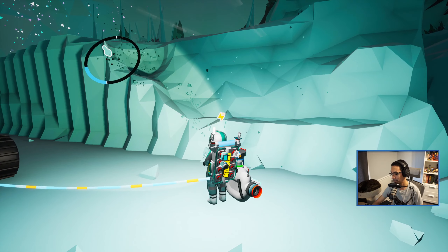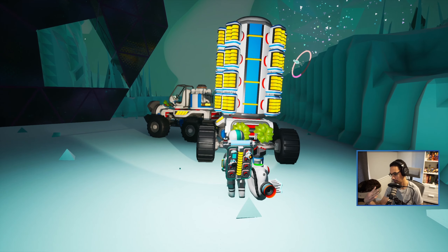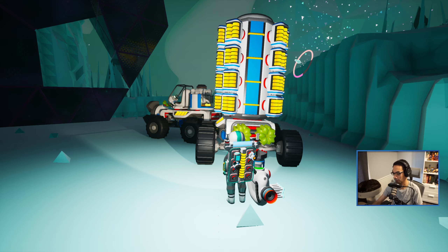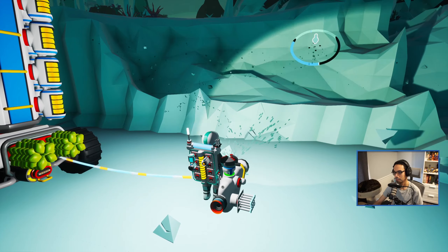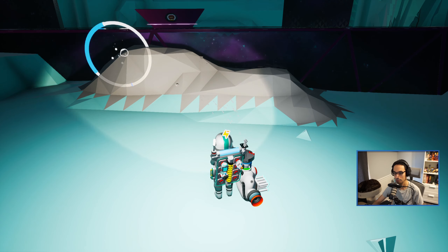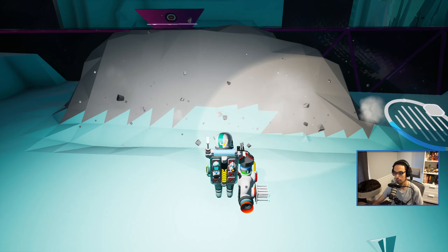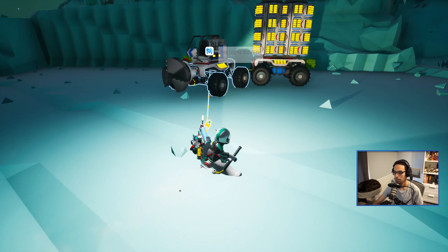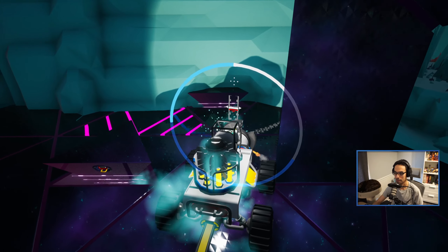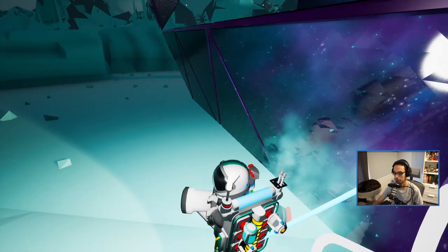How many planets have I done? Five — I think there's seven total. I've done Sylva and Desolo, the starting planet and its moon, Calidor, then Vesania and its moon Novus. So now I'm on Glacio and then I have to do Atrox after that, and that should be it. We'll see if we can finish it today — it's my last day to play before my Game Pass runs out. Only one of the gateway spots is opened up; the rest is just covered in snow and ice.